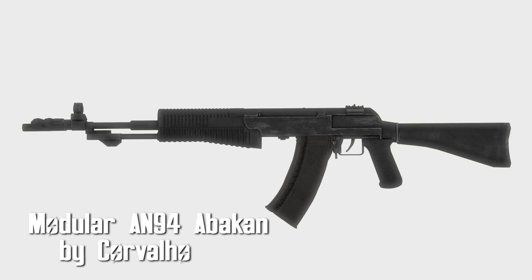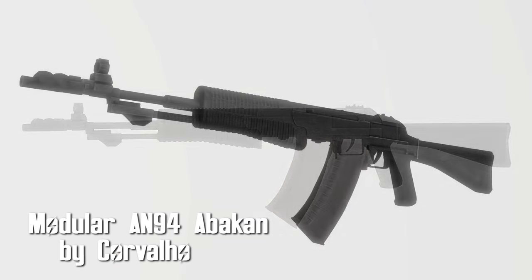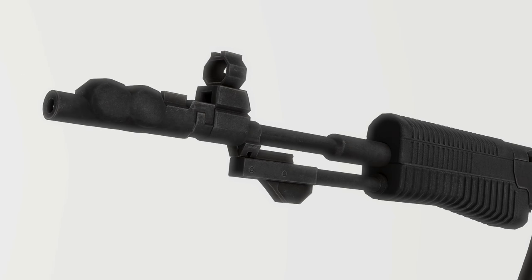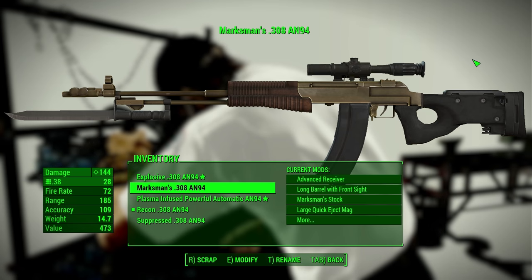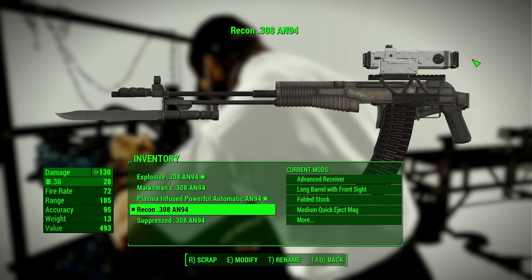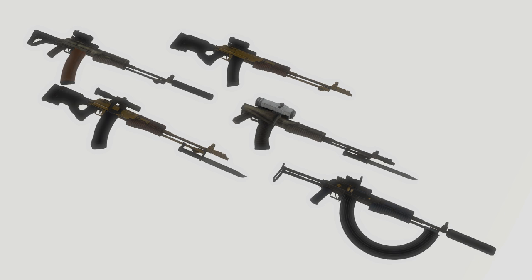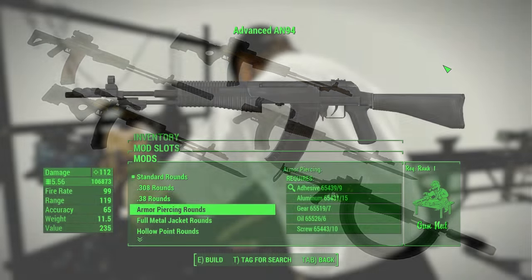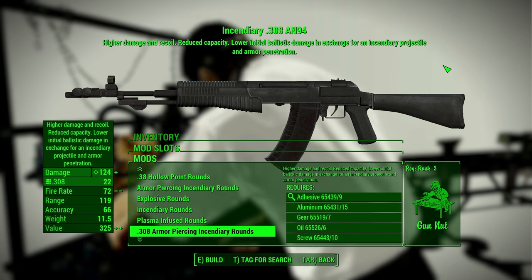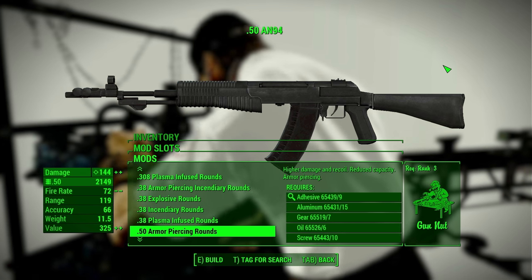Modular AN-94 Abacon by Corvalho. This is a beautiful rifle, and this weapon has a huge amount of mods which allows you to customize it to your heart's content. You've got 15 receivers, 2 sights, 5 stocks, 8 magazines, 6 scopes, 2 suppressors, and a bayonet. You're also given the choice to switch calibers to basically anything except for shooting mini-nukes out of the gun — you can see it's basically everything.